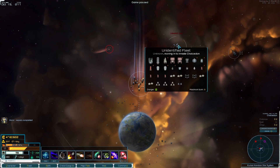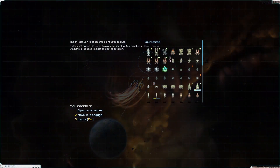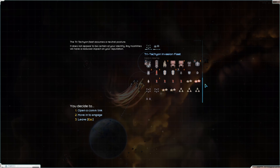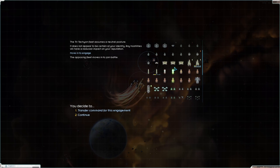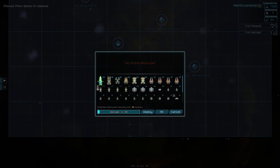Here's the first one — a Tri-Tach fleet coming in to try to invade Chalkadon. We are going to smash their fleet to pieces. They are fielding an Atlas class carrier, which is a capital ship, and I would absolutely love to capture that. They've also got a Heron carrier, a Harbinger, a phase destroyer, a Medusa, Shrike, Tempest, a Scarab and an Omen. Some pretty high-tech ships, but none of them have S-mods, and I think we should be able to take this on pretty effectively with our Odyssey.